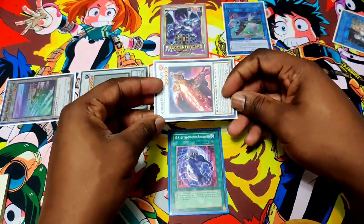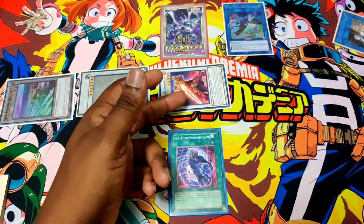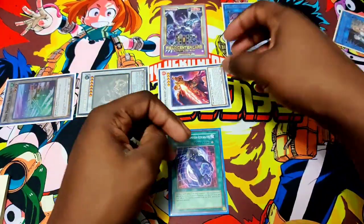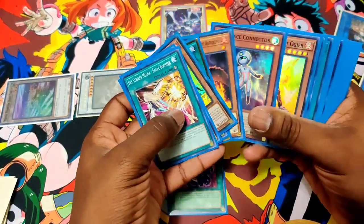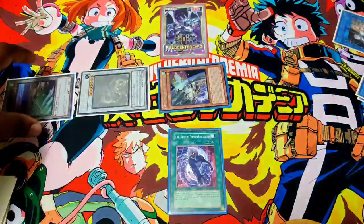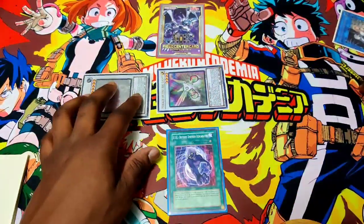You can either Synchro into Omega or you can make Herald of the Arclight. I feel like you do want at least one negate. So we're going to use Aurora Don's effect — tribute himself and the Captain Roland — and summon your Warblend, your level one tuner, and Synchro those two into Herald of the Arclight. There you have your negate on board.